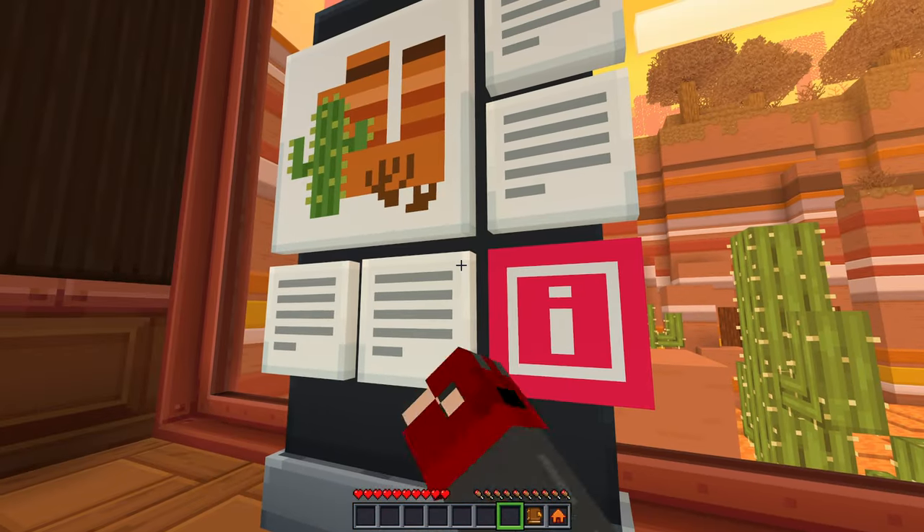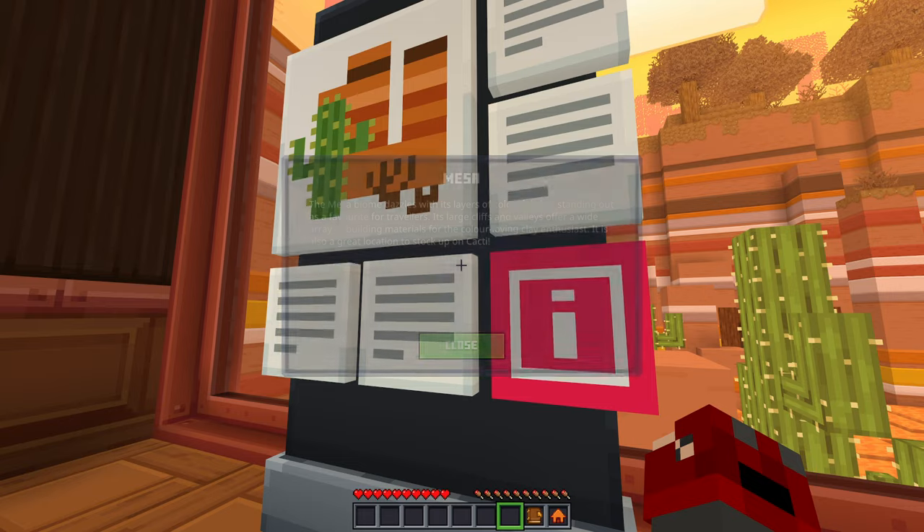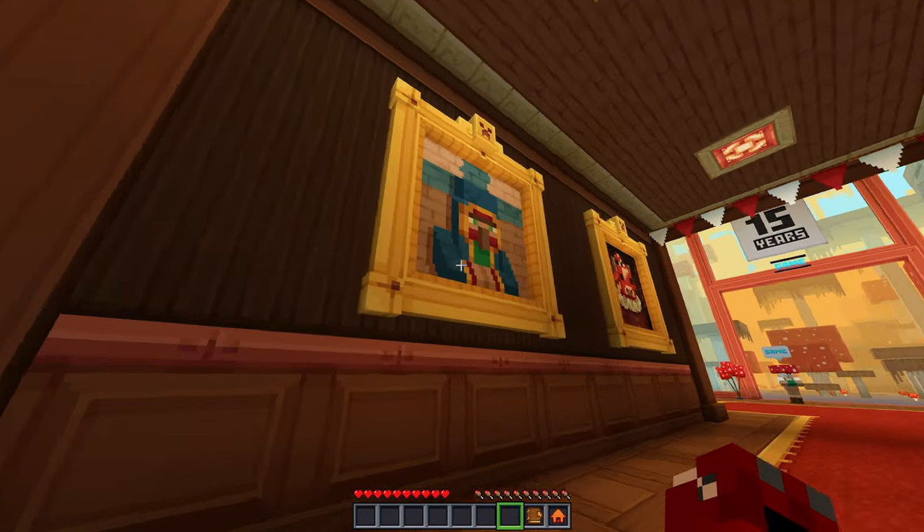What's this about the mesa? The mesa biome dazzles with its layers of colorful clay, standing out as a favorite for travelers. Its large cliffs and valleys offer a wide array of building materials for the color-loving clay enthusiast. It is also a great location to stock up on cacti. Cool, the more you know. What are those guys? Those cool little paintings — I should actually add these in Minecraft.